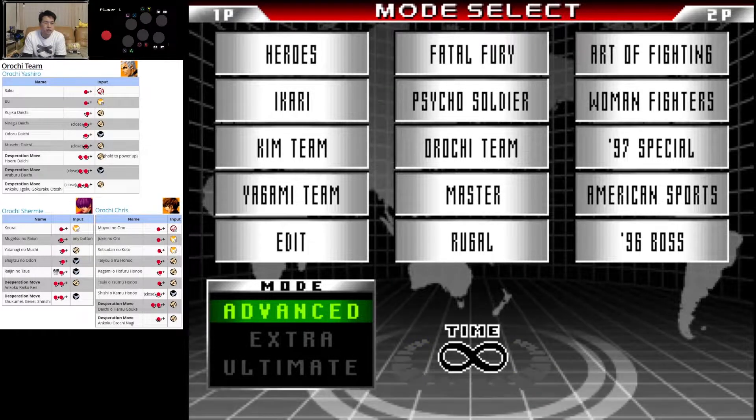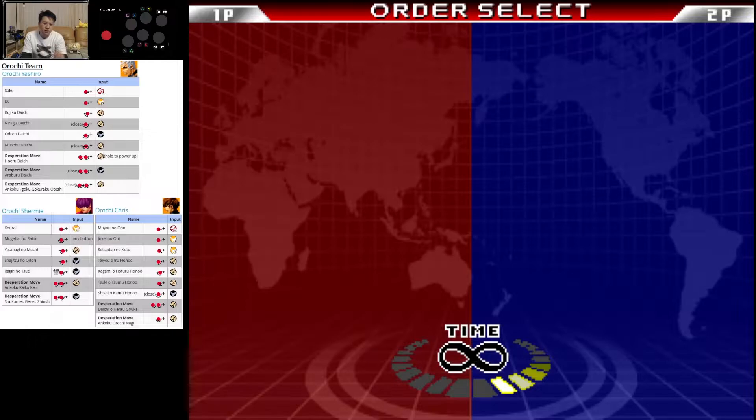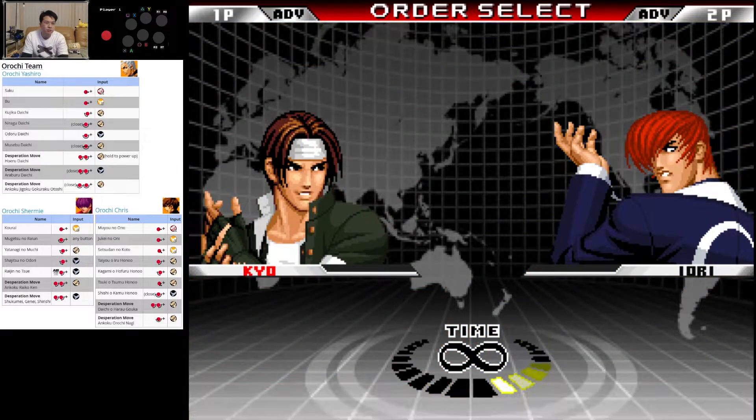Since we're doing that, let's pick our good friend Kusanagi. This is Kusanagi, isn't it? Oh, it's Kyo 95.